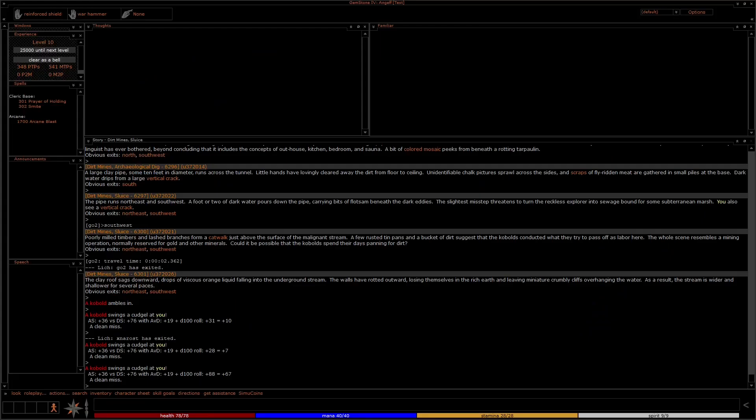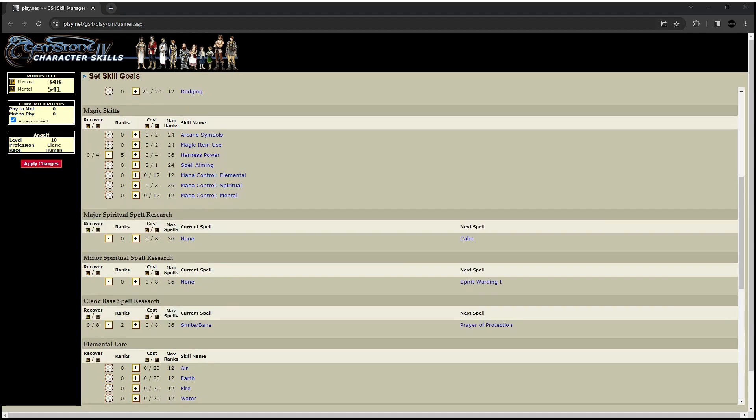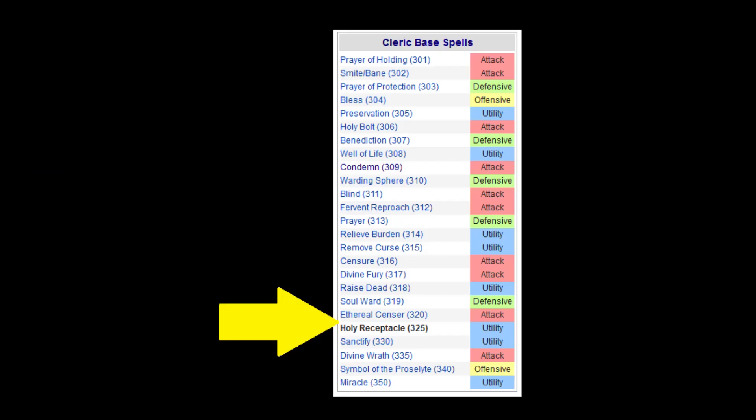In order to cast a certain spell, you'll need to use your goals to train up to that spell rank. You're guaranteed a new spell each rank you train in a circle up through 20. Higher level spells require you to train the space between ranks. For example, there are no spells currently between ranks 21 and 24 of the cleric base, so if you want to learn a cleric's 25th level spell, you'll need to invest points beyond rank 20 to get up to 25.